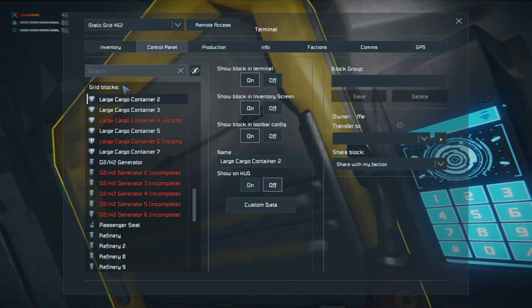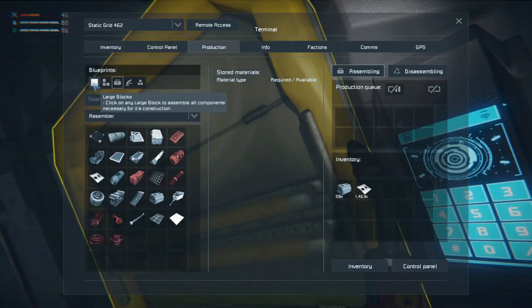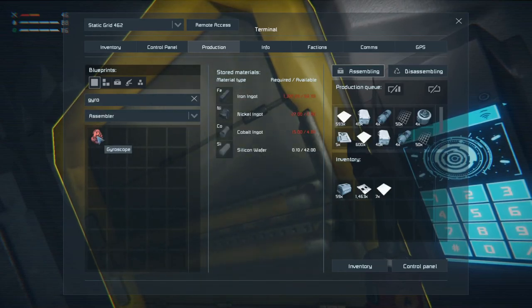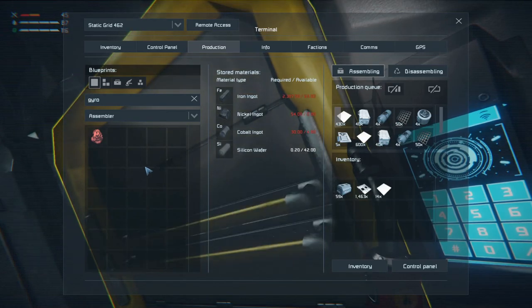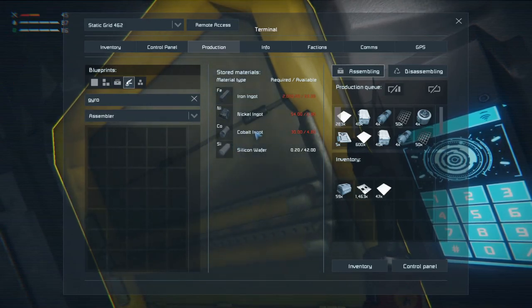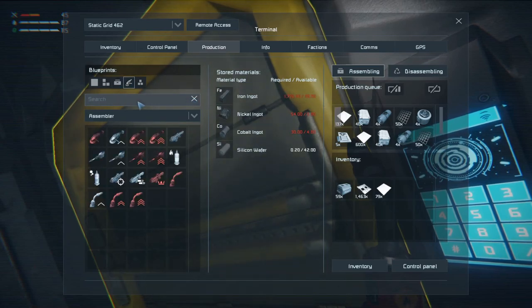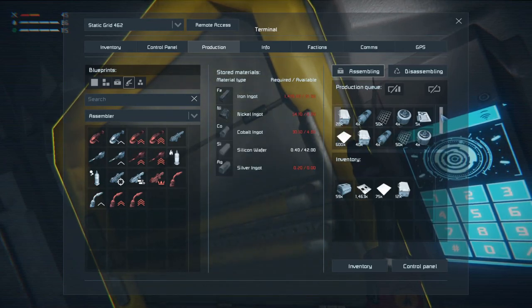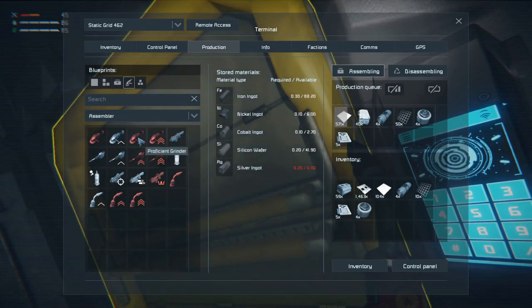Let's jump in here and see — control panel, assembler. I want large blocks, gyro — I want to make two of them. Okay, and that'll just make everything that we need, eventually. Let's see — no, we can't make that. I'd like to know what it takes — oh, it takes silver. Nope, we're not doing that.